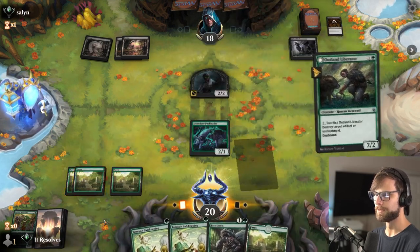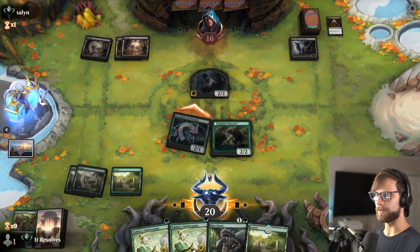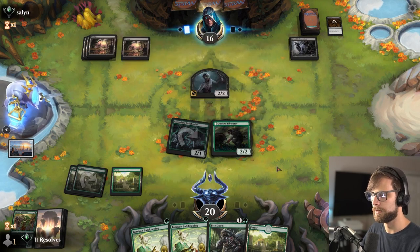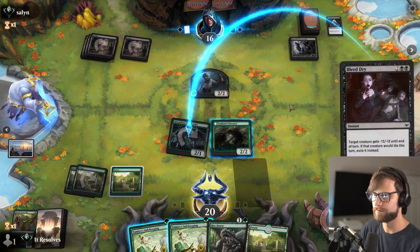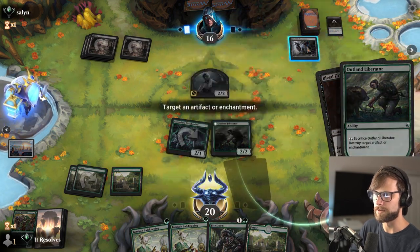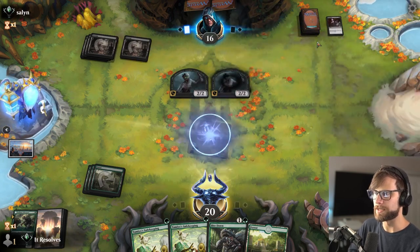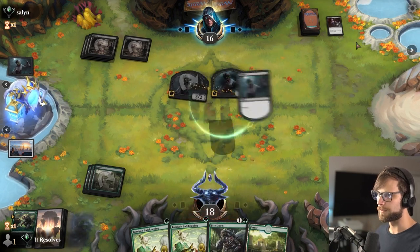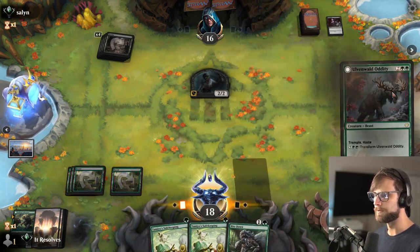That's not a bad draw. Important to note: the decayed zombies cannot block, so this is an easy attack in. Depending on what they do, we're probably just going to blow up this procession. Basically just an easy way to get rid of that. They're pretty down on resources, and we are as well unfortunately, but our top decks are probably going to be a lot better than theirs given we're a mono green stompy deck — and that's a prime example.